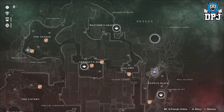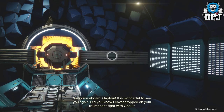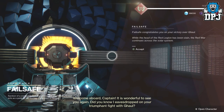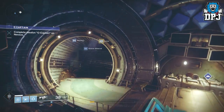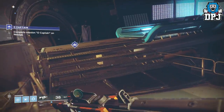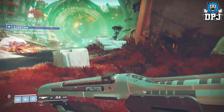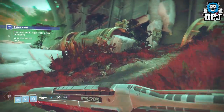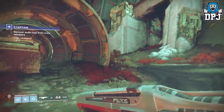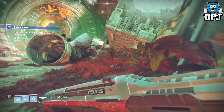Then head to Nessus and track the quest Exodus Black. Here you will have to speak to Failsafe. Upon talking to Failsafe she tells you to investigate the source of a former captain's voice near the Exodus Black on Nessus. Bring up your map and head to the Exodus Black quest. The first part of this quest can be a little confusing — basically you have to search the entire first area for the audio recordings of the Exodus Black. When you get near things of interest, your ghost will inform you though.